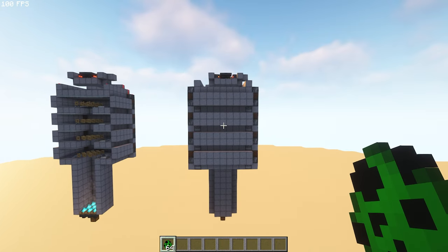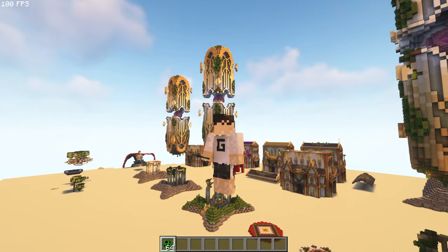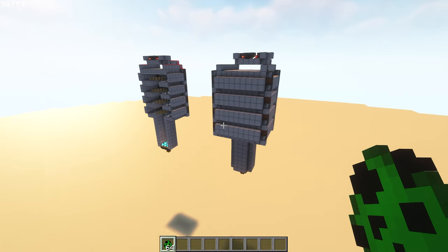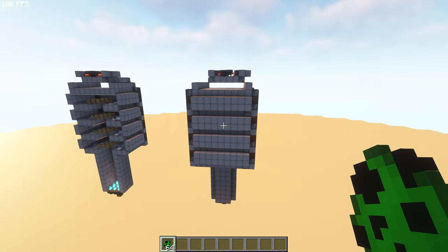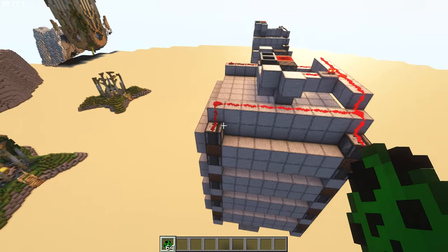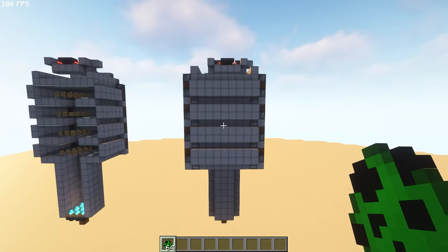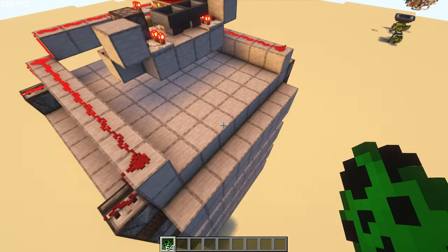Here we are in my creative testing world where I make most of the builds you see in each episode — you can actually see all of them lined up right behind me. But we're focused on this: my creeper farm. I'm not sure if someone else has made a version of this — I made it completely on my own without looking at any tutorials — but if you know the basic principles of how creepers work and spawn, you'd probably come up with something similar. This farm is 11 by 11 and about 23 blocks tall.